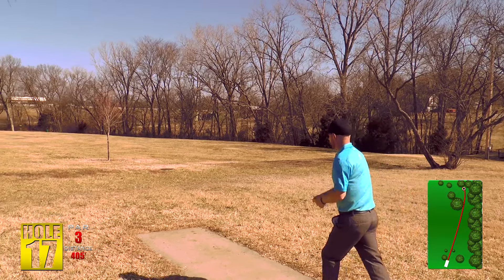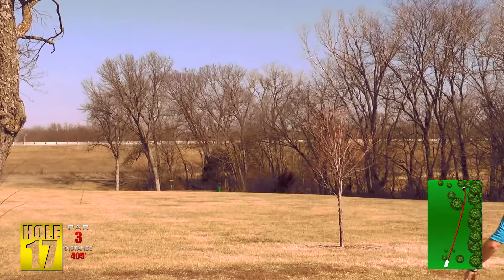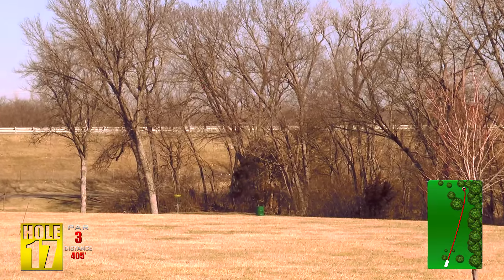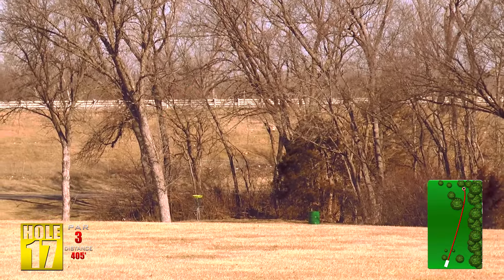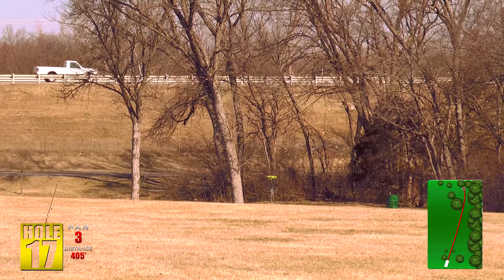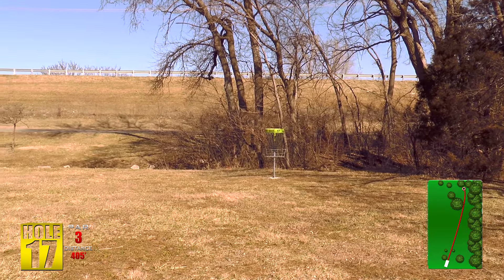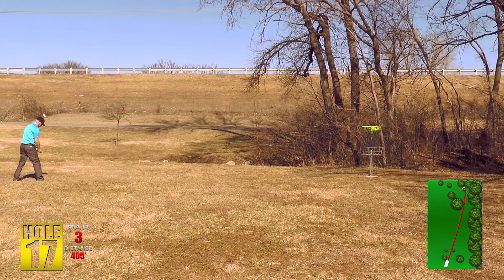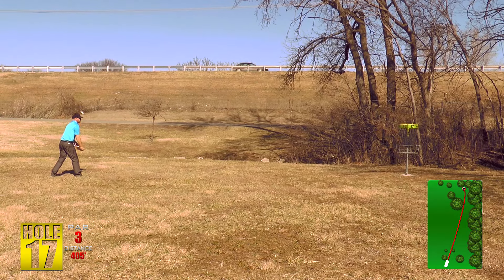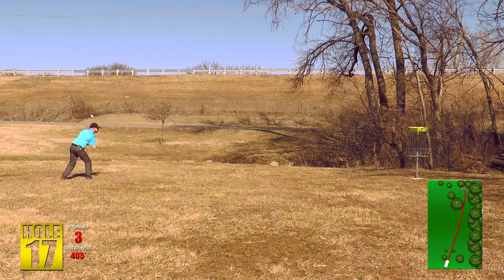Hole seventeen is 405 feet — here we're throwing into a dead 15 to 20 mile an hour headwind, so I'm throwing one of my most overstable Enforcers on a hyzer letting it flip up. Dangers on this hole would be the tree line creek on the right — the creek plays casual but it's pretty thick woods so if you get stuck in there you're pretty much just pitching out and playing for bogey. The road is long OB but it's very difficult to get all the way to that road.